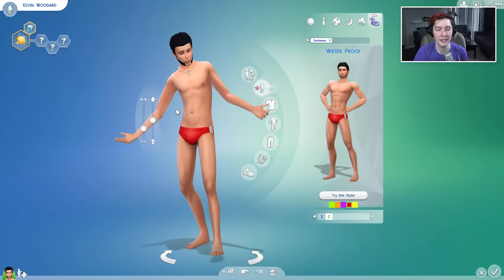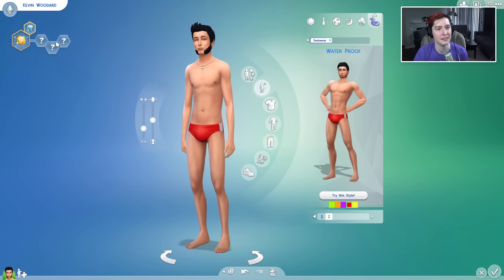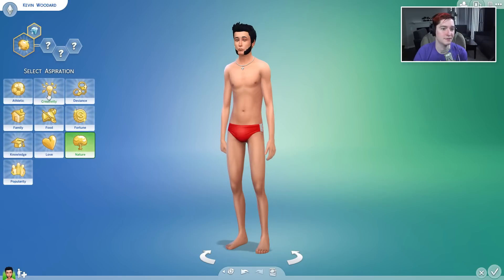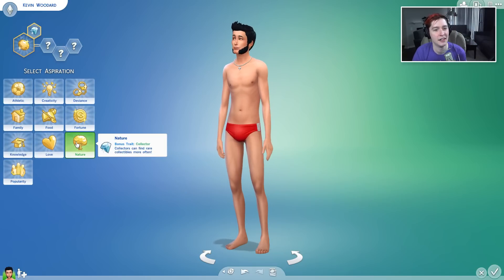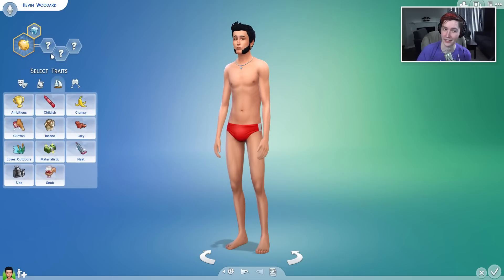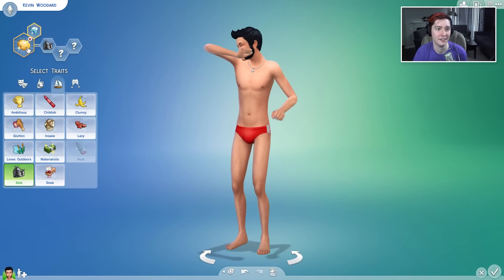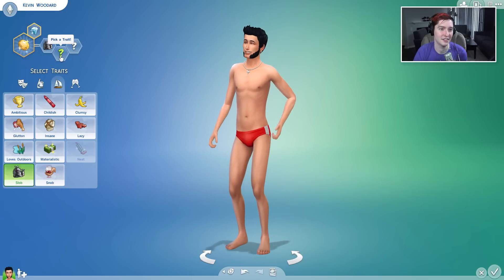He's gonna wear a Speedo whenever he goes in the water. Done. I'm ready for traits whenever you are. Okay, I'm ready for traits too. Do you want to know what I'm picking? Mine feels obvious — it's gonna be nature. Duh. Now there's a bunch of ones in nature, though.